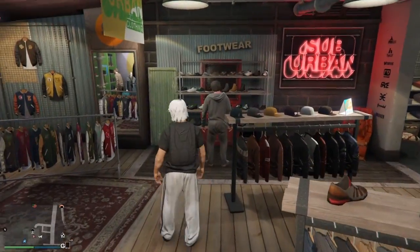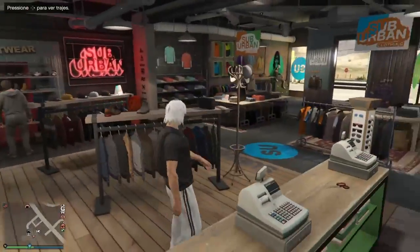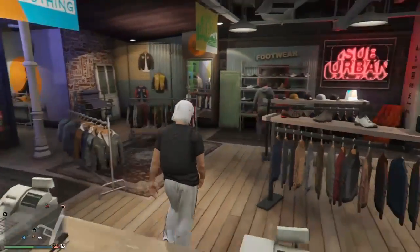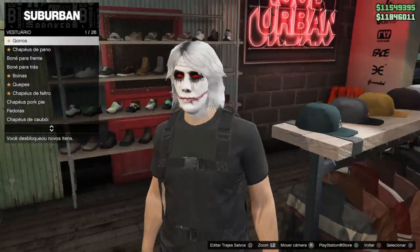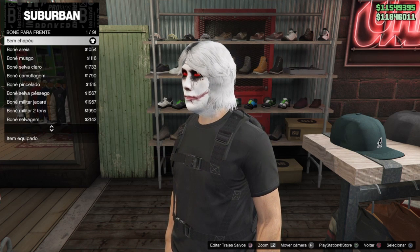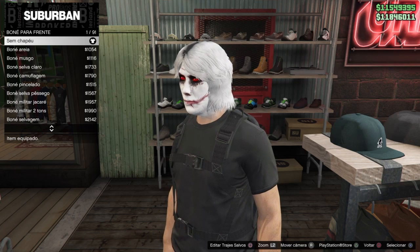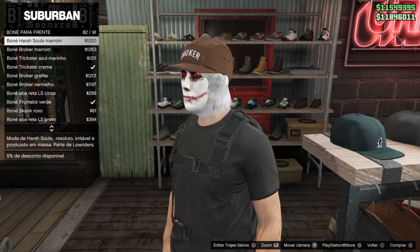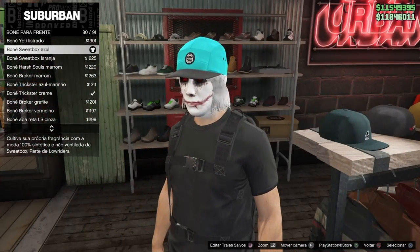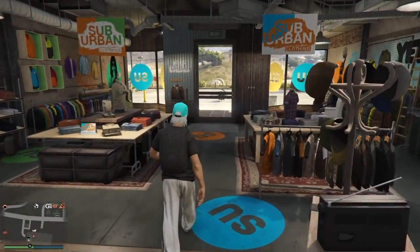Pode deixar com a bolsa de paraquedas nas costas, não tem nada a ver. Agora, vamos vir em chapéus e vamos colocar o boné para frente e o switchbox azul, que esse é um traje padrão de transferência. Já peço vocês para dar like no vídeo, compartilhar com os amigos nas redes sociais, e se não são inscritos no canal, se inscrevam!